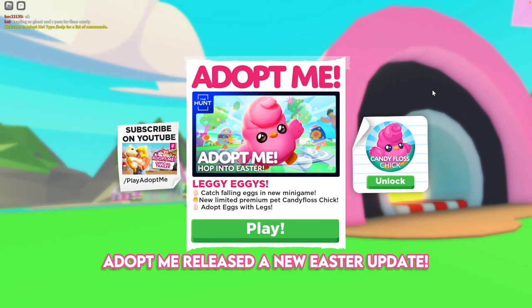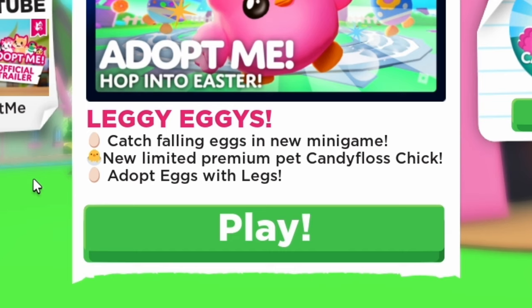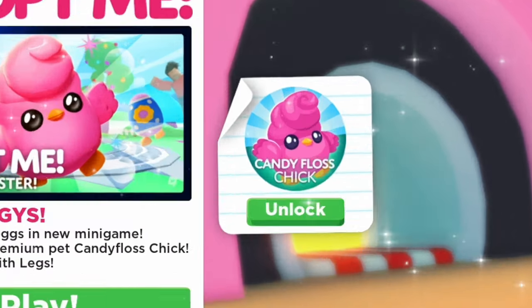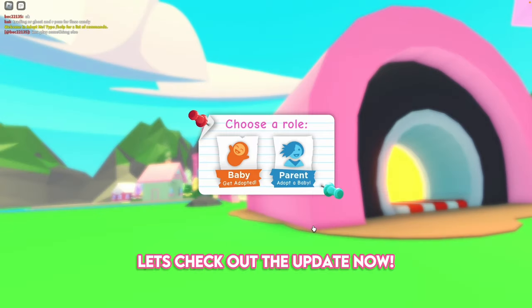Adopt Me released a new Easter update. Here's what's included: catch falling eggs in a new mini-game, a new limited premium pet called the Candy Flush Chick, and adopt eggs with legs. And here you can buy the Candy Flush Chick on the menu. Let's check out the update now.